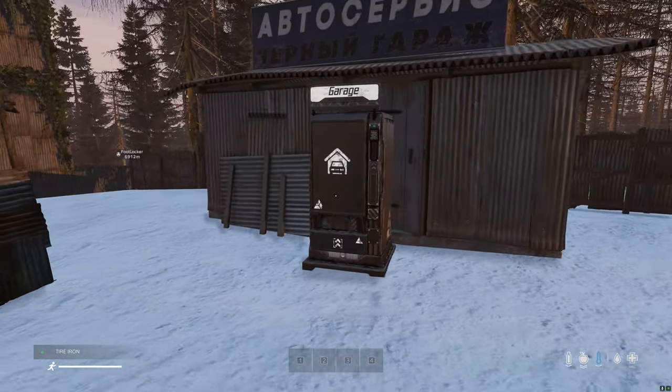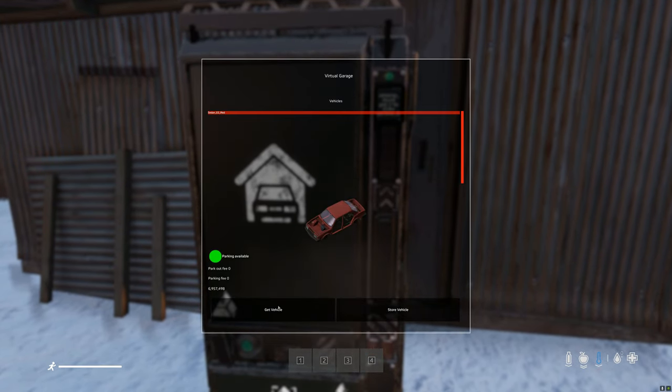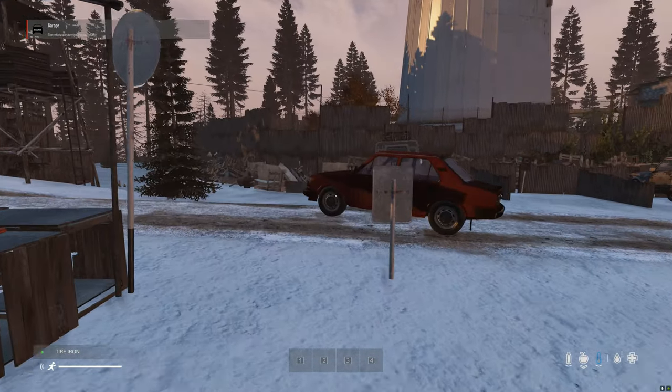Now go to the garage vending machine. Select the vehicle you have just bought and press the get vehicle button and it will spawn in on the road behind you.